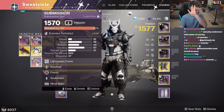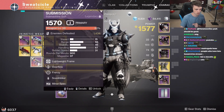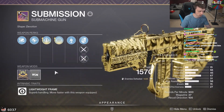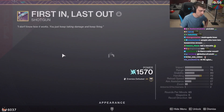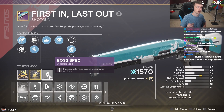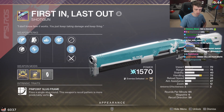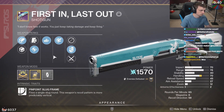SMGs and scout rifles are the go-to: have stuff for close range, have stuff for long range so you can swap between them. I have the Submission — this is the roll I have on it. Important thing to note about these mods: boss spec is nice because it's 7.6% on base. If you get later into the raid and you start having bosses that are Taken, you might want to switch to Taken Spec to get a 10% damage bonus instead of the 7.6%, especially for champions.